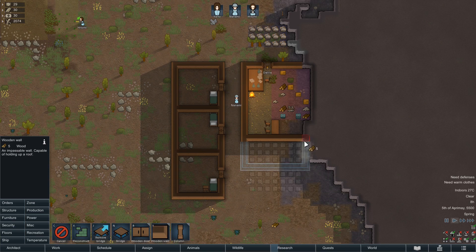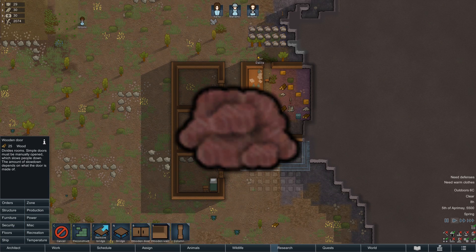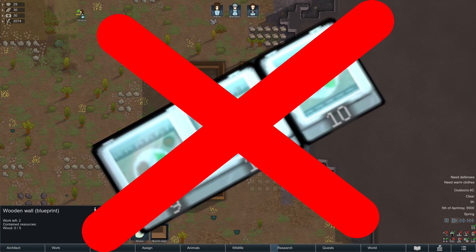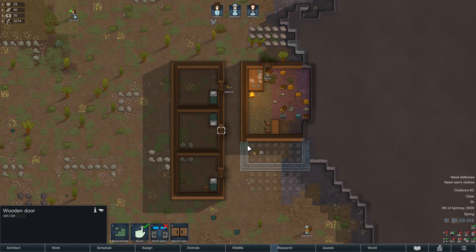If we now start hunting animals, we have one major problem: the meat will spoil. And I know what you're thinking — oh yeah, that's a depth mod. Wrong. We don't have mods over here. We play vanilla.